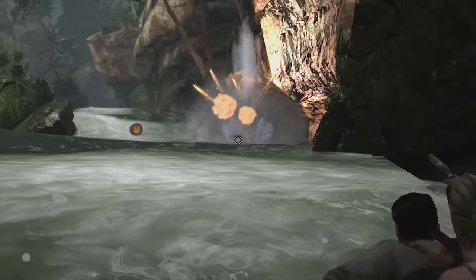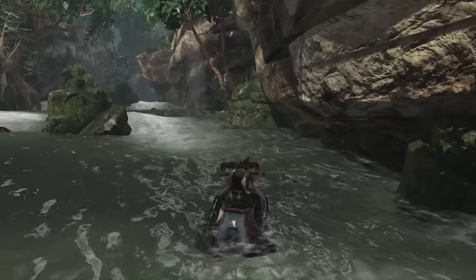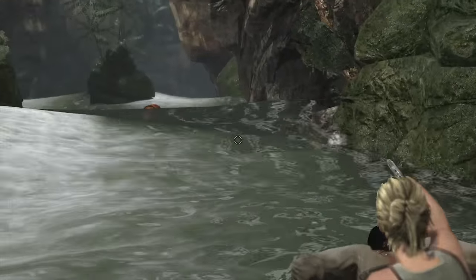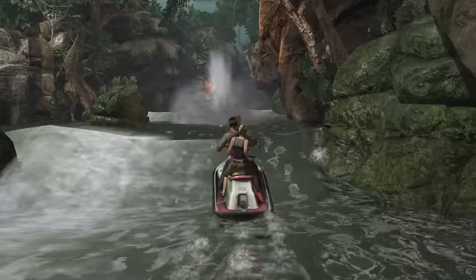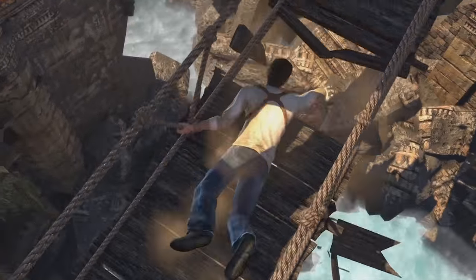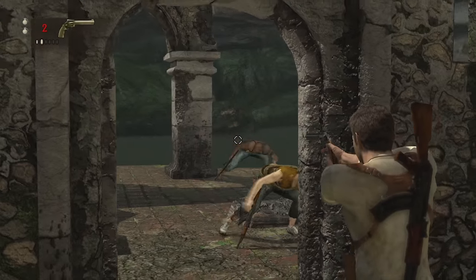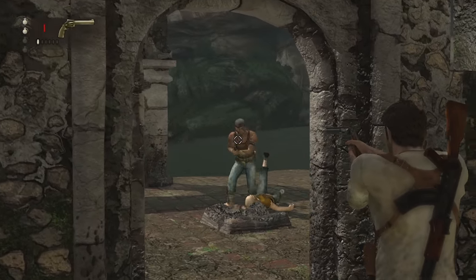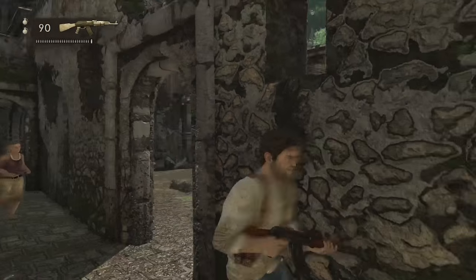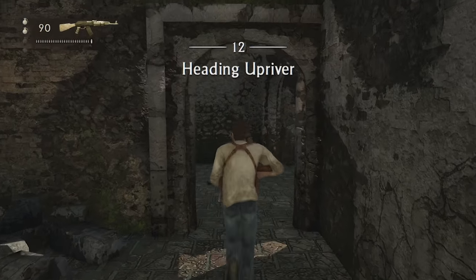Uncharted feels a lot like the Tomb Raider series mixed with Indiana Jones, with wisecracking, somewhat likable Nathan Drake — professional jet ski rider and hair stylist. Didn't I see this exact same scene in Cliffhanger? And haven't I played this game before? Well, kind of, if you've played The Last of Us, even though this came out first, from developer Naughty Dog. They do good work.